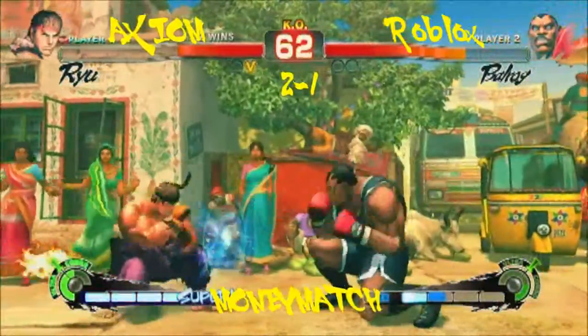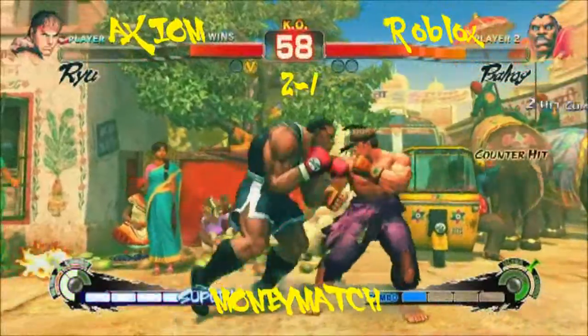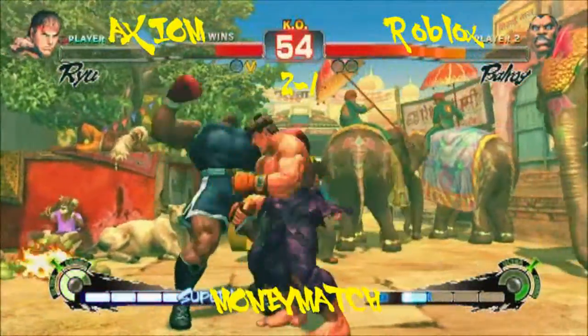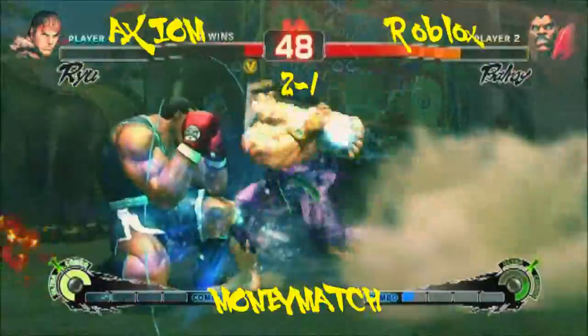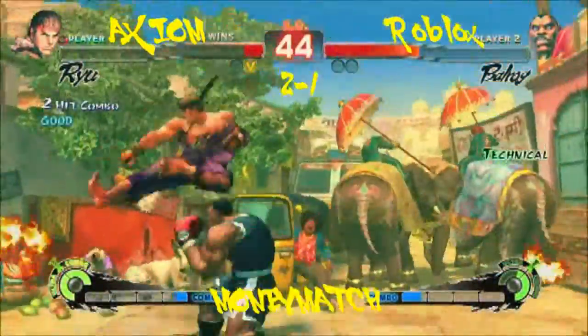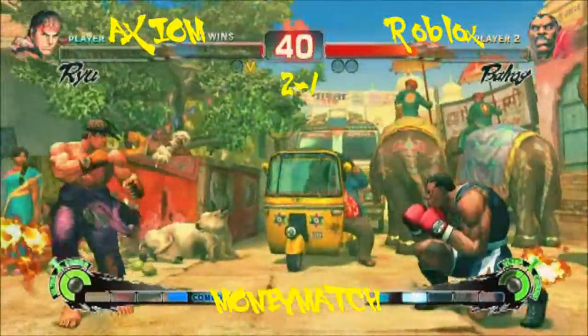What would you do in Balrog's situation? He has Ultra, he has Super, he's got one win on him. Well, in this situation you can really try to work the throws. That was very ill-advised. But who knows — if he catches a crumple he can still go into the Ultra.